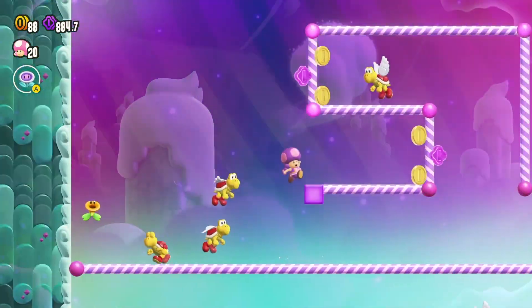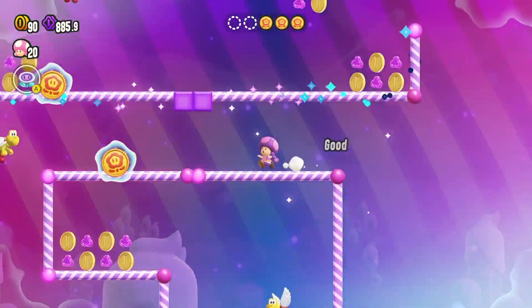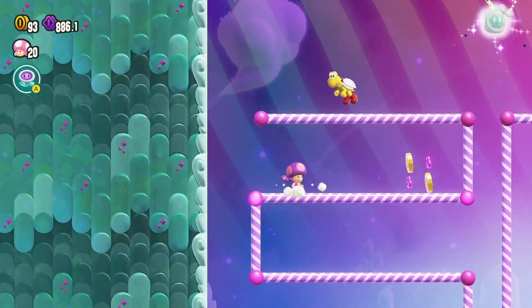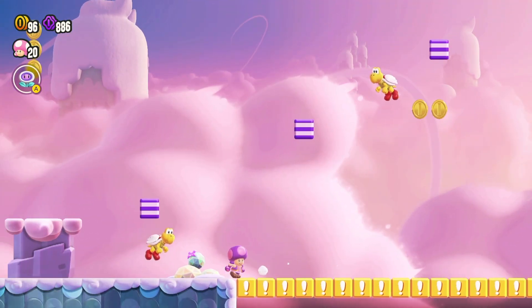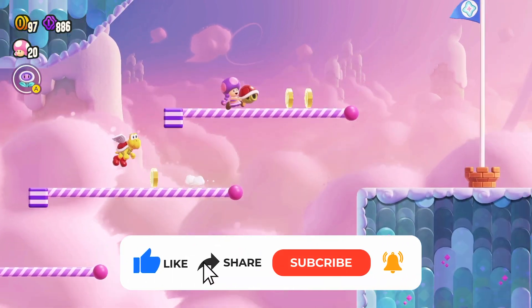With the wonder flower active, swing on the poles and find five wonder tokens. Keep climbing to collect them all. Once you snag all five, a wonder seed appears above the poles — grab it and the wonder effects vanish. Bag the second wonder seed by finishing the level and freeing the locked-up Poplin.